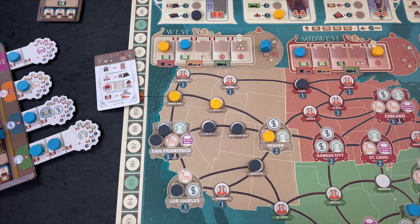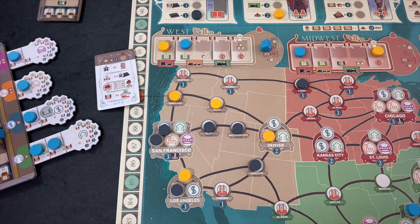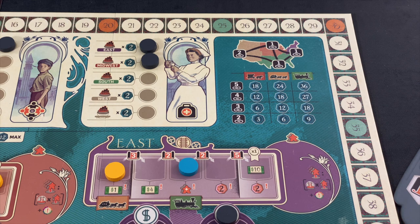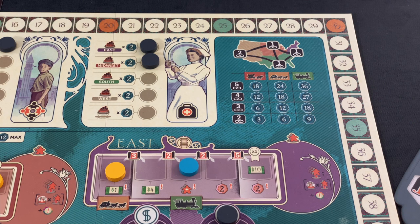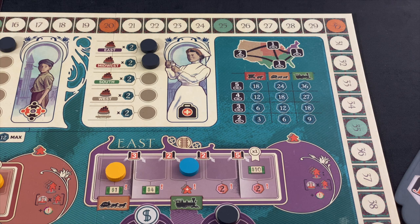Should I really go for San Francisco, or call this a lost cause and get some points elsewhere? Getting up to five connection points is a huge amount of victory points. Without San Francisco the most connection points I'll get are three, which is only worth 18 points. Compare that to 36 — that's your answer. Good thing is this card doesn't score him any points because he was able to place all of his discs.